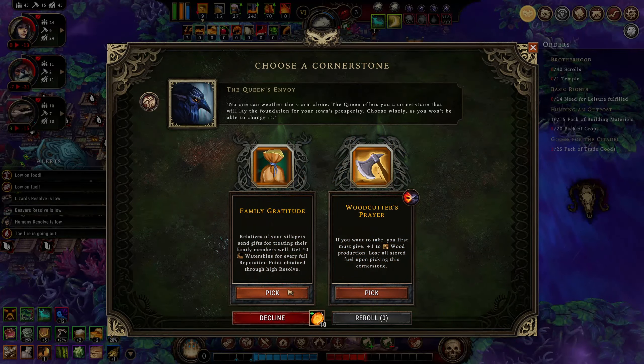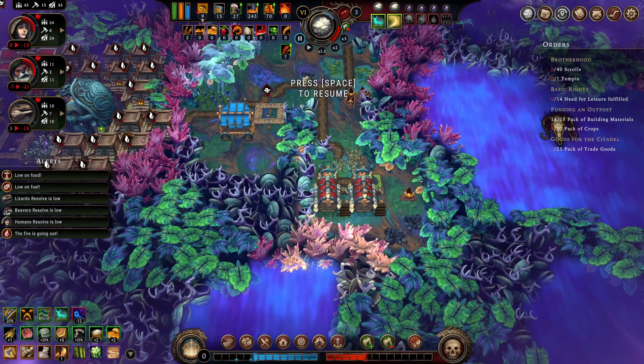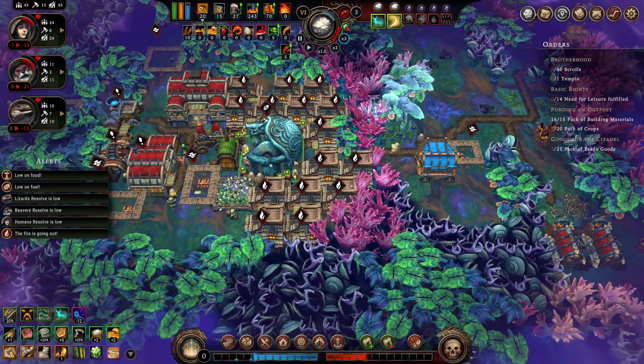Additionally, you'll choose a cornerstone every in-game year. These give you a variety of effects such as increased specific resource production yield, or passive effects such as materials when villagers die.